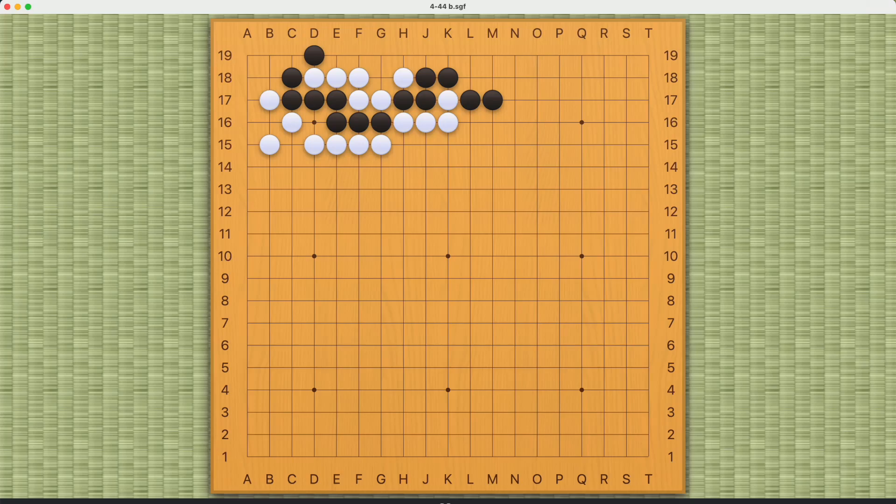This is a capture race challenge for Black. It seems like three liberties versus three liberties, and if Black just occupies the liberties from the outside, Black should be able to succeed. But White can make an eye here at number two. Even so, it still seems like Black will be able to succeed this way.